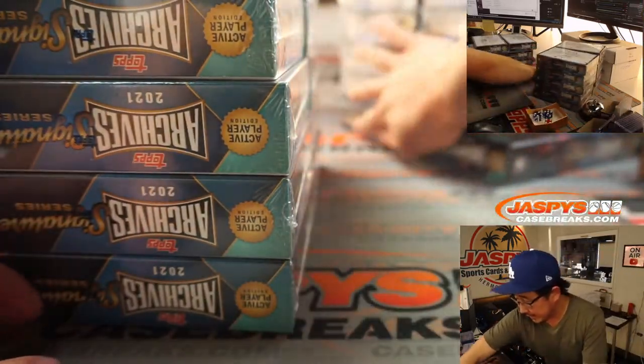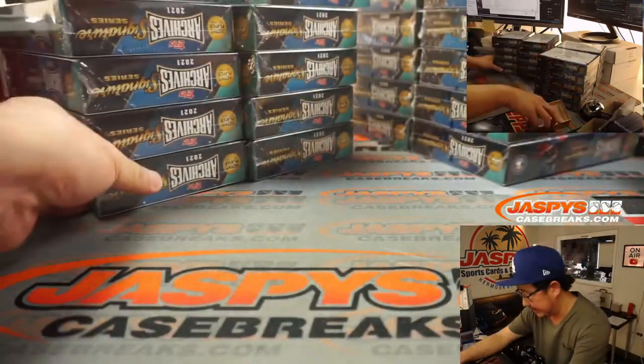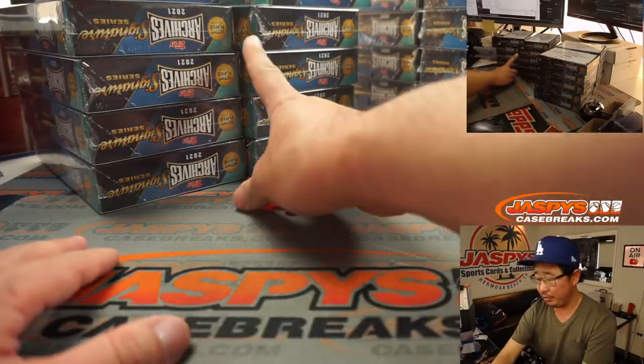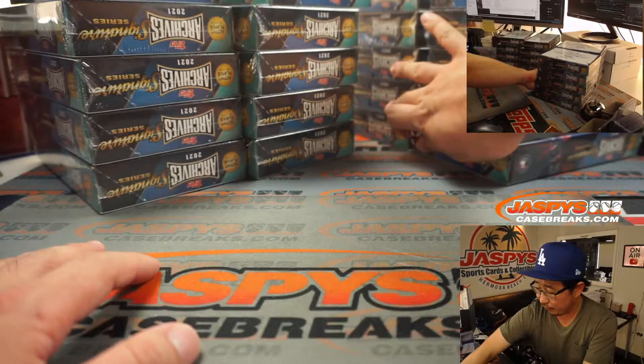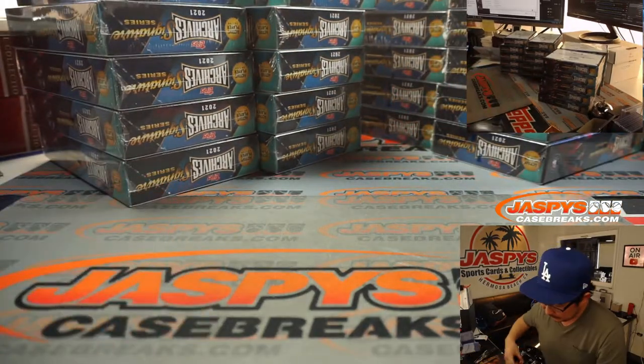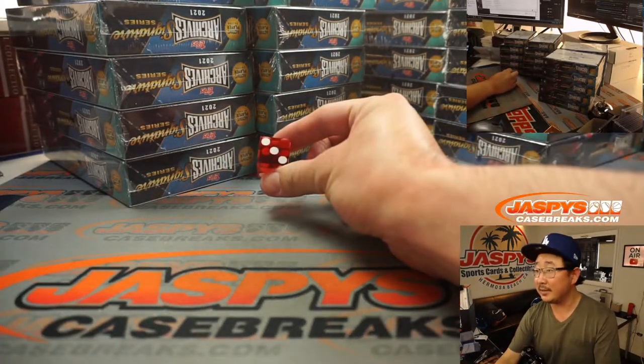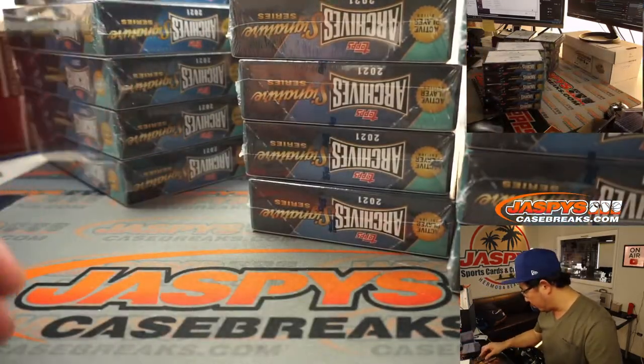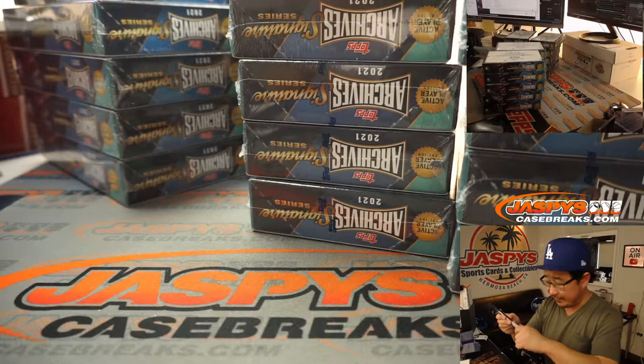There are 10 boxes on the right side and 10 boxes on the left side. We're going to select a die — 1, 2, 3 for the left 10 and 4, 5, 6 for the right 10. And it's going to be 3, so we're doing the left side right here. This side will be for Break 5.